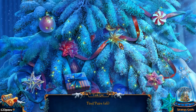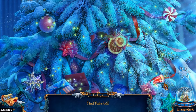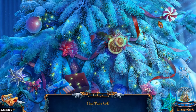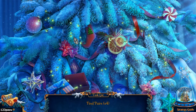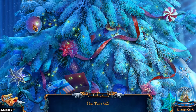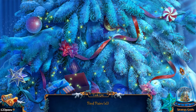Find pairs of items. Got stars. Sweets. We have Christmas caps. A bow. What is this? An ornament — Christmas ornament. A Christmas arc. The star. Bow. Ornament. So that's the final pair.